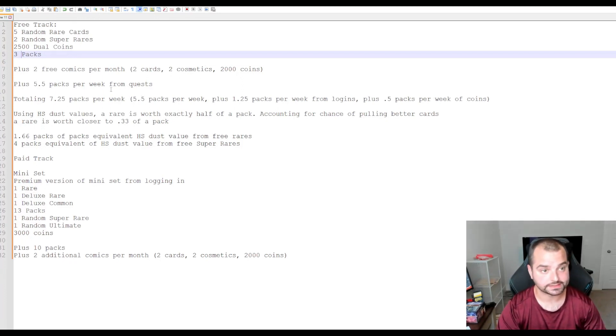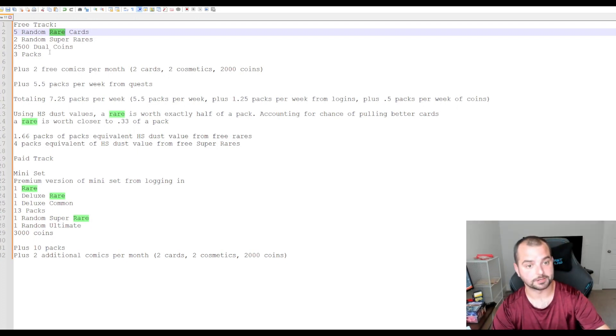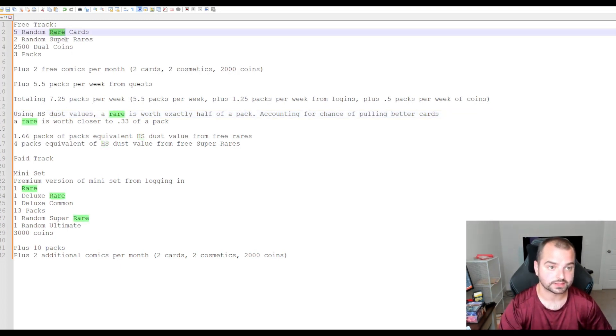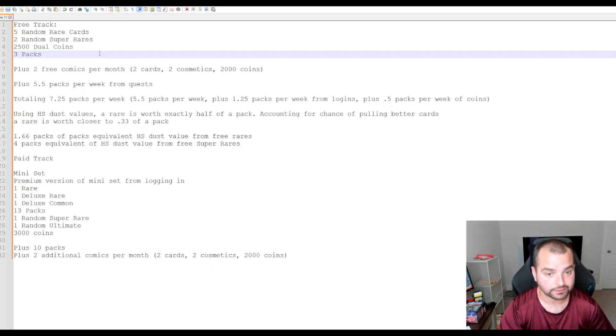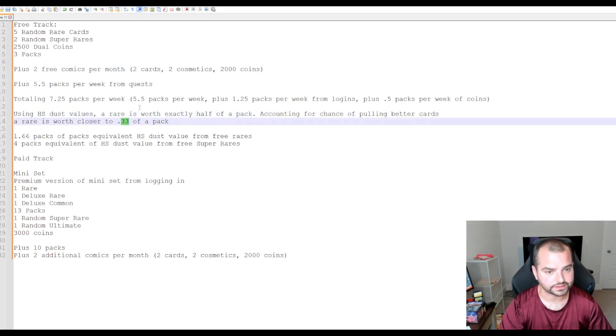I think something that is going a bit underappreciated is these random rare cards and random super rare cards. With the caveat: if you are a brand new player and you just start your account today, a random rare card is not better than a pack - you want the packs to fill out your collection. However, for math purposes, we are using Hearthstone dust values because we don't know what Dual Force will use for their crafting quite yet. In Hearthstone, a rare is worth exactly four times that of a common card, meaning in your average regular pack for Dual Force - which contains on average four commons and one rare card - a rare is worth exactly half of a pack. However, accounting for the chance of pulling super rares or ultimates in your packs, we can say a rare is worth probably 0.25 to 0.33 of a pack.